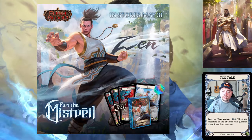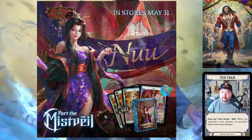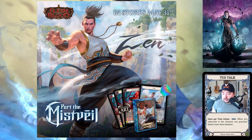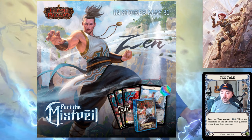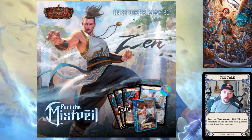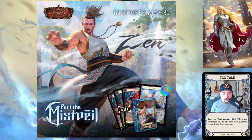We have three promos for the upcoming blitz decks for Misfail: one for Zen, one for New, and one for Enigma. The layout is very similar to the Heavy Hitters blitz decks, which saw really good success. Each blitz deck will have a rainbow foil young hero and full extended art versions of one common per color — really cool.